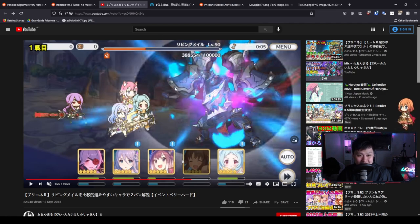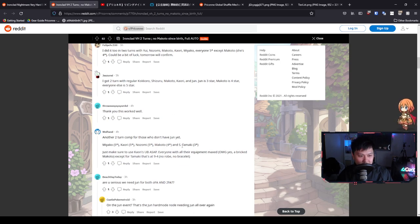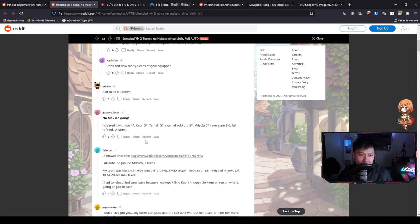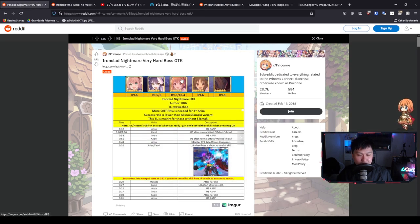This thread is full of bright ideas — Miyako, Kari, Nozomi, Makoto, S-Tamaki — so many good comps. I'm just going to link this and drop it in the comments below. The one I really want to try is from WeWeChu, who is really big on translations from CN and brings over a lot of guides for us. Massive shout out to WeWeChu.